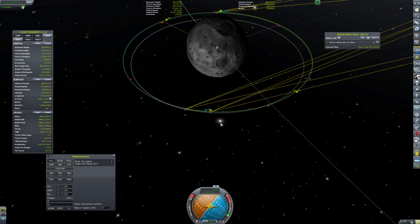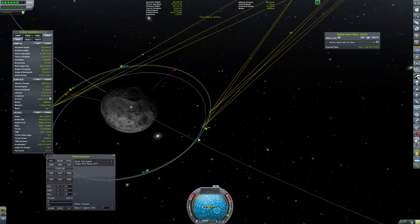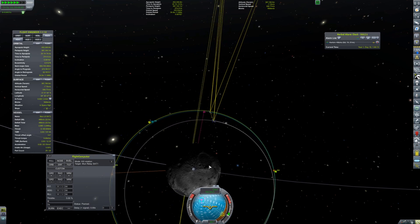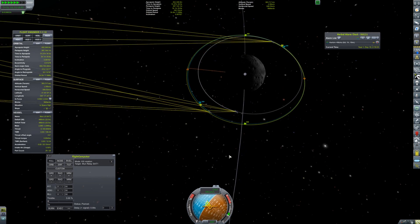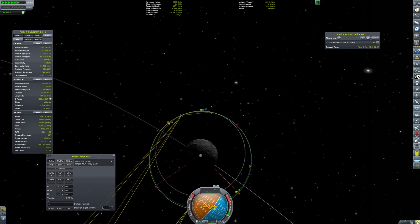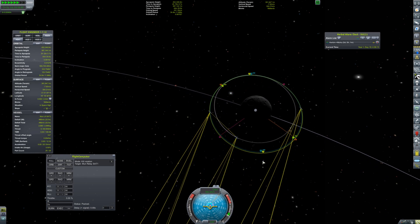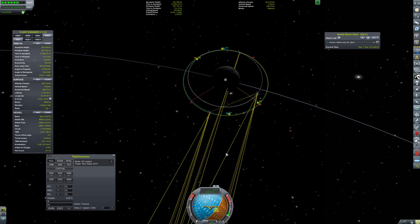Once I get the satellites in the proper position relative to each other, I can start making them a little closer together. The moon is small enough that I don't need to be super precise — I just line it up to where it works, make sure their orbital periods are the same so they never move relative to each other, and leave it.